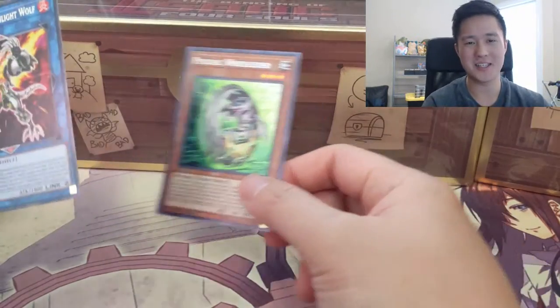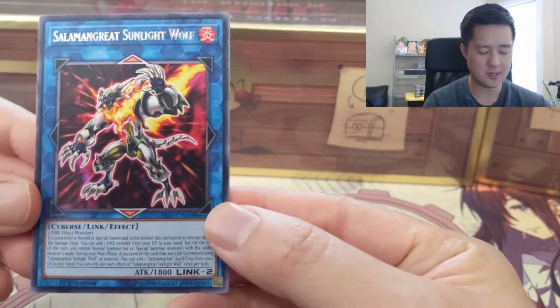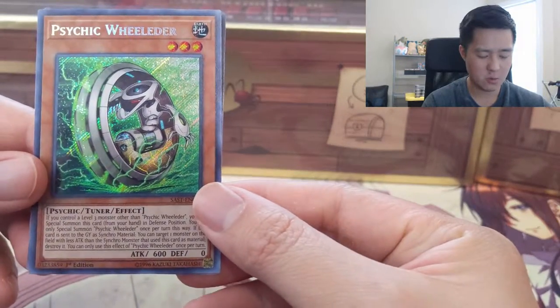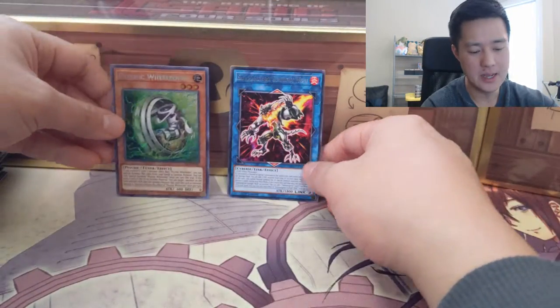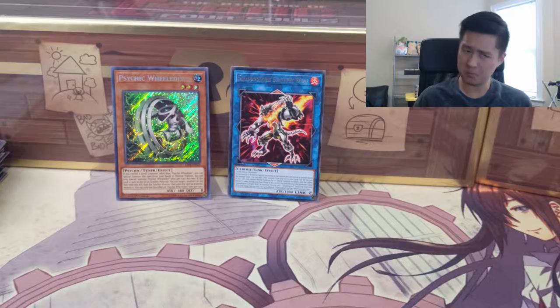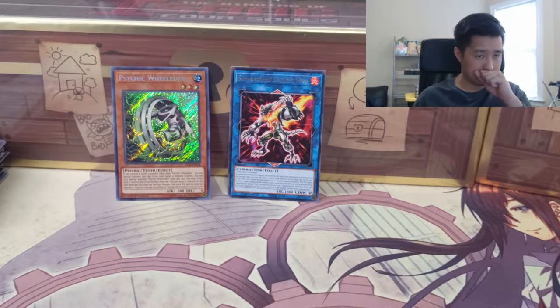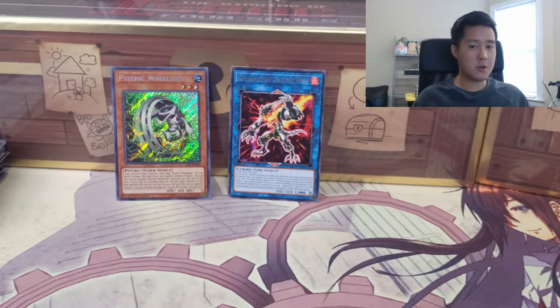For the first part of this first box, we got two good hits: the Salamangreat Sunlight Wolf and the Psychic Wielder. I'll have to take a look at the cards off camera to understand what they do. If you happen to find this channel, welcome — we do primarily Pokemon but also Yu-Gi-Oh and Magic. If you enjoyed the content, hit that like button and subscribe for future content. I'm Wanted Turtle, catch you guys next time — peace!